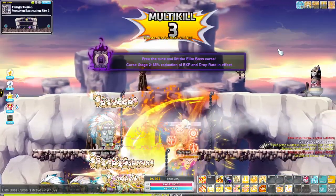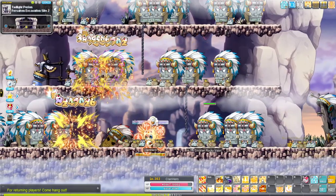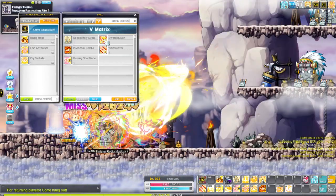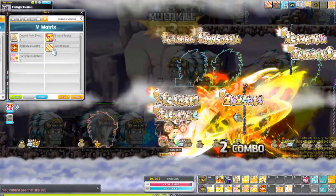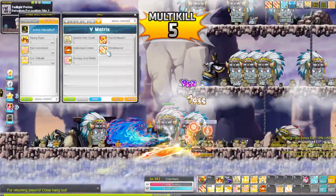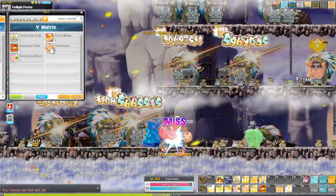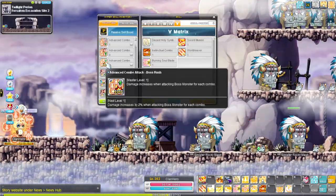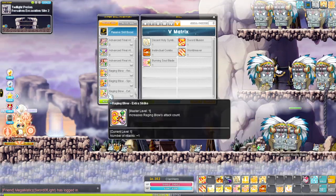Your main attack is Raging Blow for bossing. Puncture is used every 60 seconds to debuff the boss for both you and your party. Sword Illusion should be used off cooldown and pairs nicely with World Reaver if you want more damage and are confident with the mechanics — you would use Sword Illusion and then World Reaver. World Reaver is a 5th job skill for iframe but can also be used for DPS in combination with Sword Illusion. There are 5 hypers you need for bossing: Advanced Combo Attack with both Reinforce and Boss Rush, Advanced Final Attack with Opportunity, and Raging Blow with Reinforce plus Extra Strike.